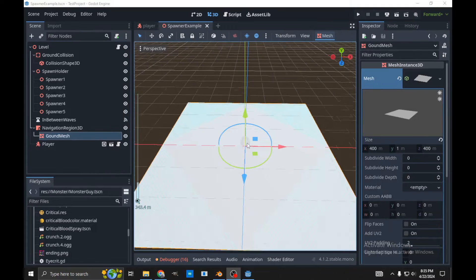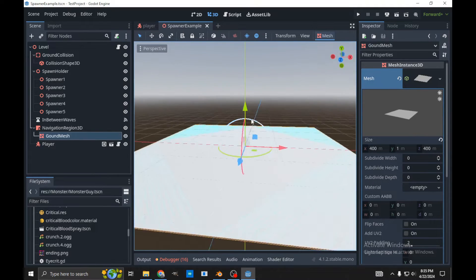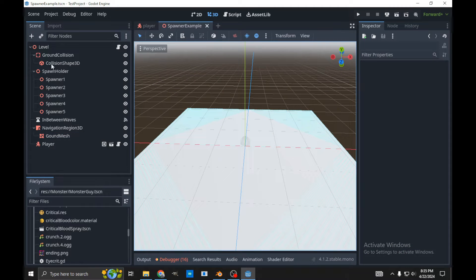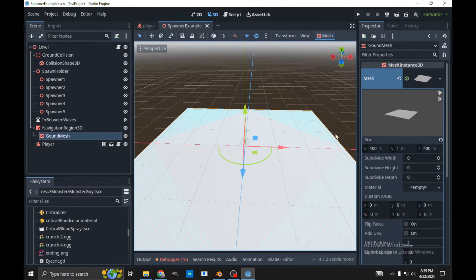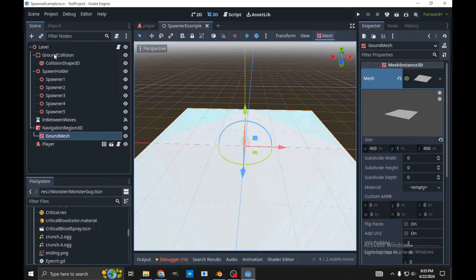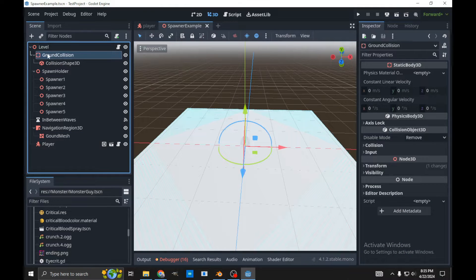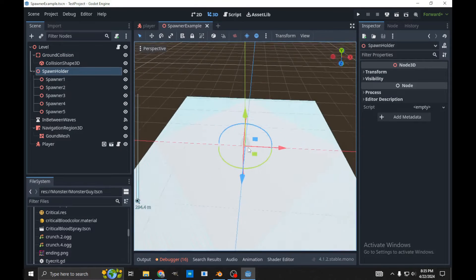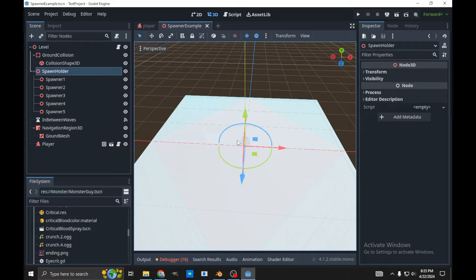So this is one way you could do a wave spawning system in Godot. What I have here is a simple 3D scene. All I did was make this box mesh to start off, and then I did the create tri-mesh static body. I then used that as our ground collision — that's for our player to walk on, as well as our enemies. The next thing I did was create this spawn holder right here, and I put that right at the center point 0,0,0.